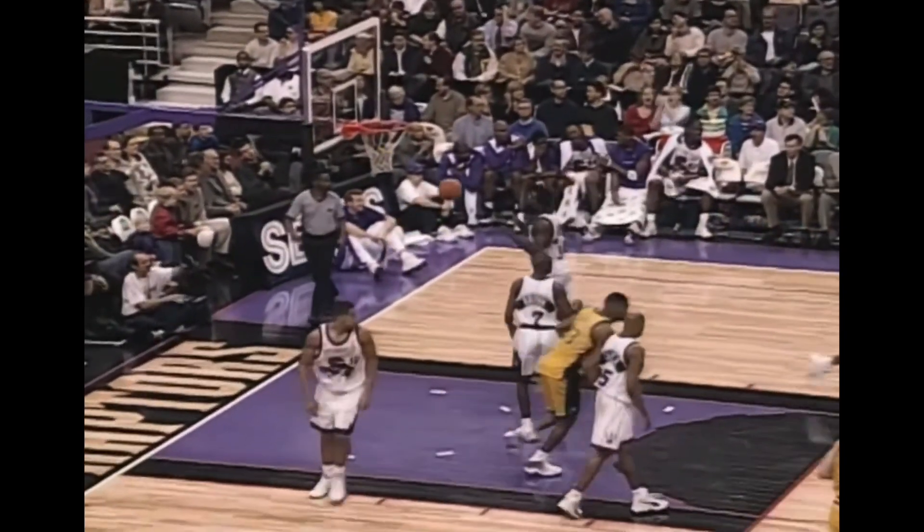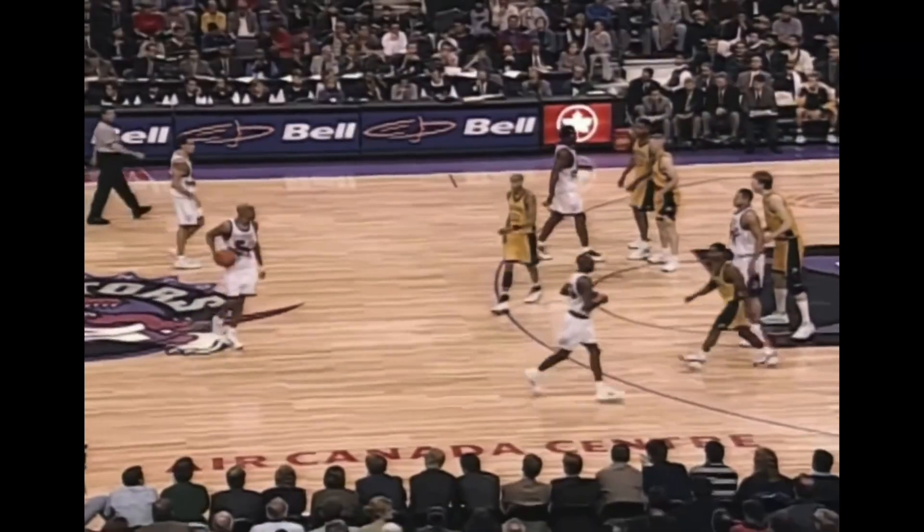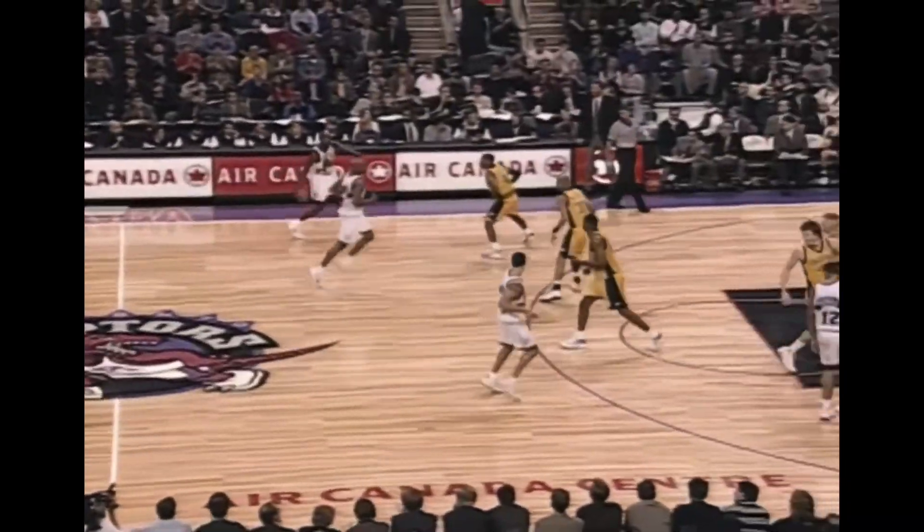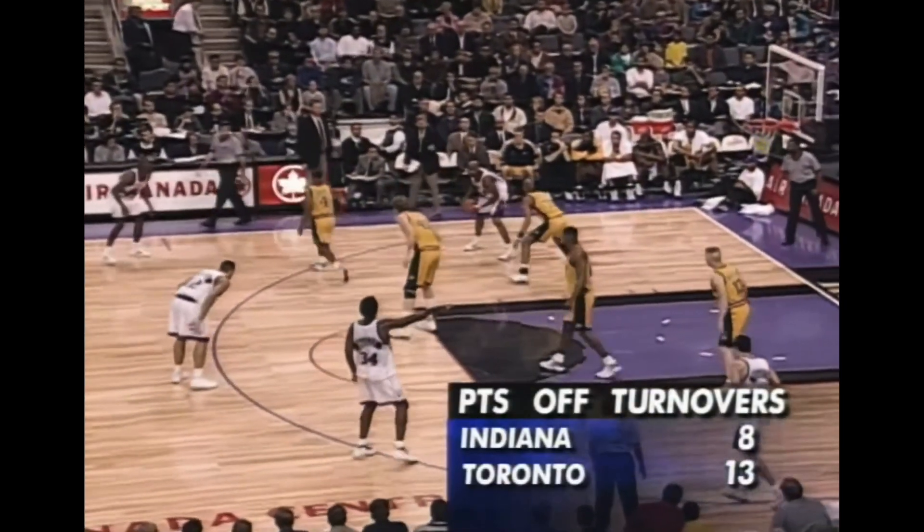Reggie Miller puts up a tough three — that's why that guy is deadly. Travis Best at every angle — couldn't go anywhere, had to force a tough shot. Raptors look to take the lead again. Carter gets it — shoots over top of Reggie Miller, no good. Long rebound. Everybody was trying to go for the ball. Doug Christie coming down — now the Raptors got a chance to take a lead again. Carter wants to drive, pulls up at the jumper, too long. Rebounded by Miller.